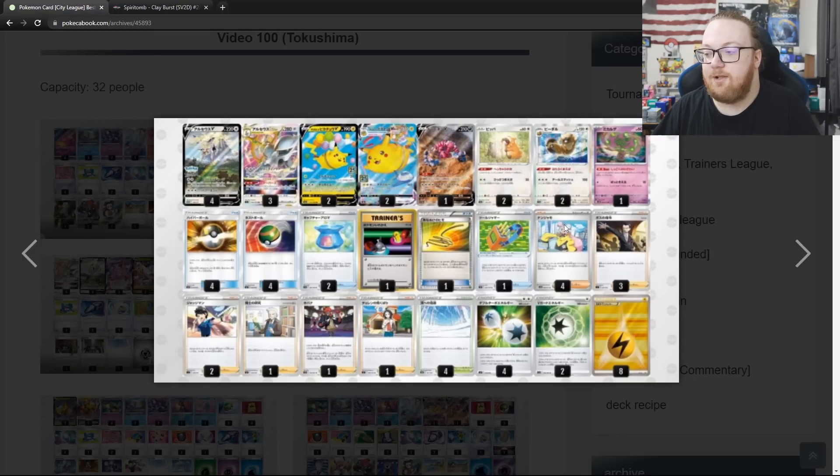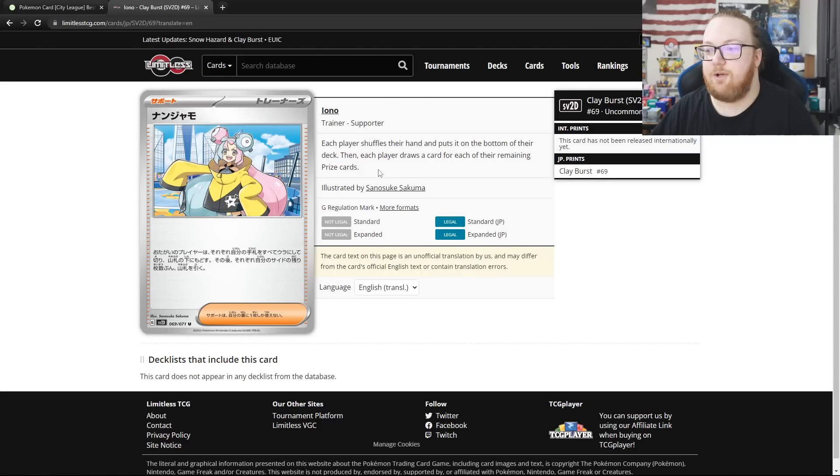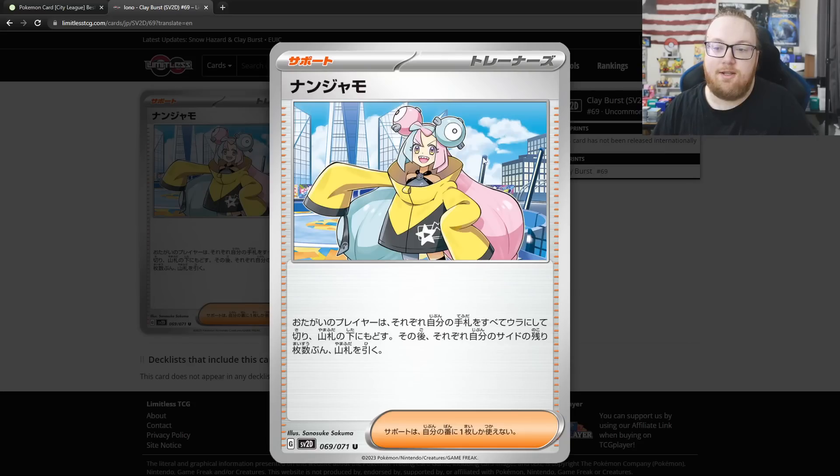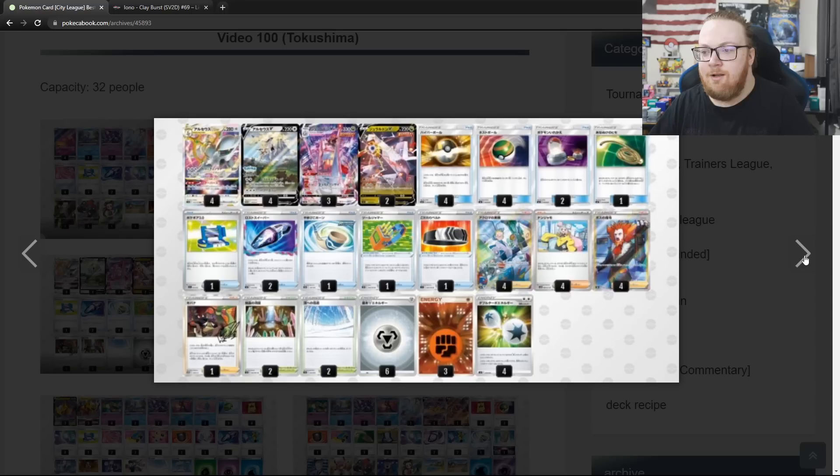This is playing Iono — very important to note. Iono is kind of like the N reprint. Just in case people are coming in that haven't played the game for a while: each player shuffles their hand and puts it on the bottom of their deck, then each player draws a card for each of their remaining prize cards. This is going to be an absolute staple card — get 4 as soon as possible when this card comes out, and if you're building multiple decks, get enough to put them in every deck. It's a very, very good card.